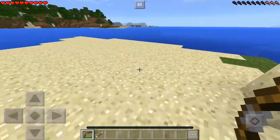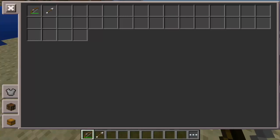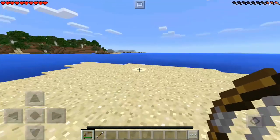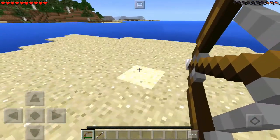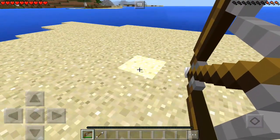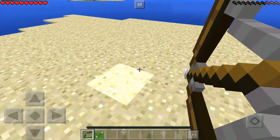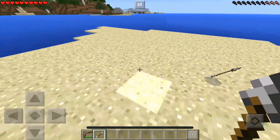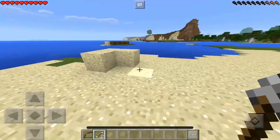Let me go ahead and get into this and show you guys how you can do this with the arrows. As you guys can see here, I just have one arrow in my inventory with a bow. To do this, you just want to go ahead and hold down like you're about to fire an arrow. You actually want to hold down on the arrow in your hotbar until it's going to go out, and then you just want to release at the same time that you dropped the arrow. And see, I have two arrows now.